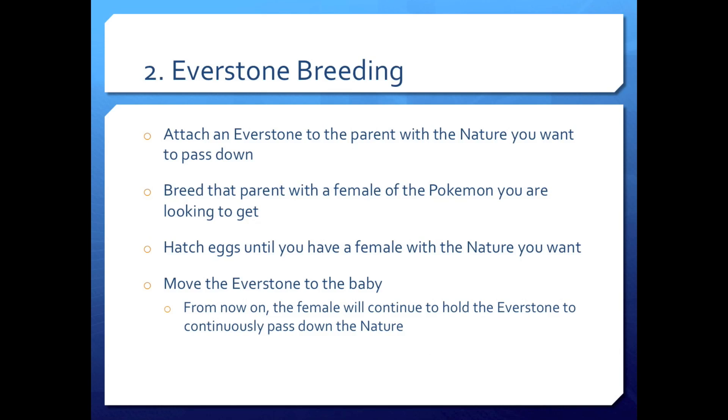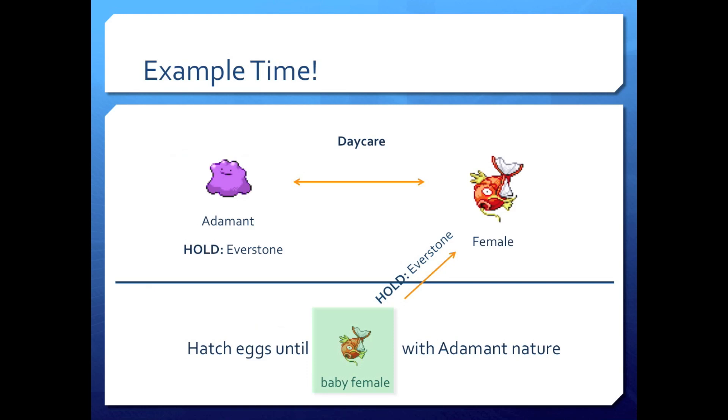Step two: Everstone breeding. Attach an Everstone to the parent with the nature you want to pass down. Breed that parent with a female of the Pokemon you're looking to get and hatch eggs until you have a female with the nature you want. At that point, move the Everstone to the baby, and from now on the female will continue to hold the Everstone to continuously pass down the nature. So we have an adamant Ditto from the Friend Safari — give it the Everstone, put it in the daycare with a female Magikarp. Hatch eggs until you get a baby female Magikarp, which is guaranteed to have an adamant nature because of that Everstone. Then give the Everstone to the new baby female and replace its mom with it.